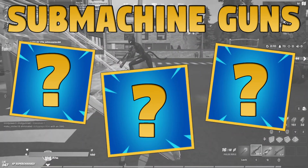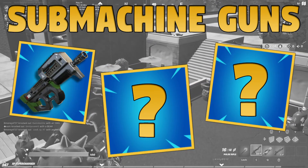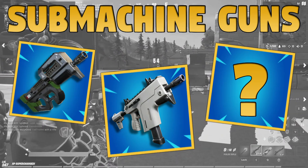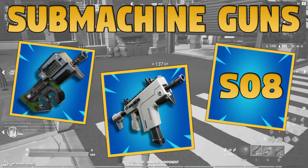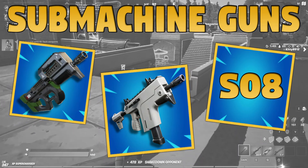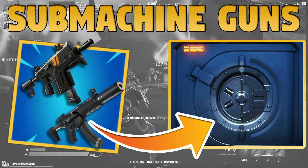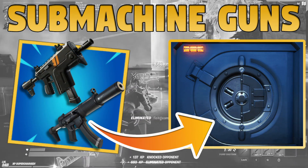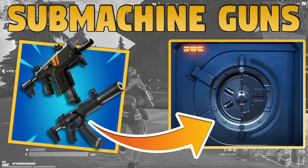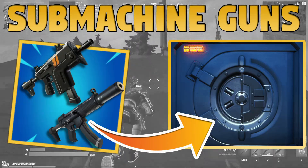The next category is submachine guns. Returning is the classic SMG — a solid gun. The second one is the burst SMG, welcome back. Rounding out the SMG pool is a Season 8 gun. It's kind of a spitball on that one — just a hunch, a gut feeling, but I have a feeling there's going to be a new Season 8 SMG. If you know your Fortnite guns, you've probably already guessed the rapid fire SMG will be returning to the vault because I included the burst — they're almost the same gun, so it doesn't make sense to keep both in the pool. The other vaulted SMG is the suppressed, which happens to be one of the only ones of its type that has first shot accuracy.